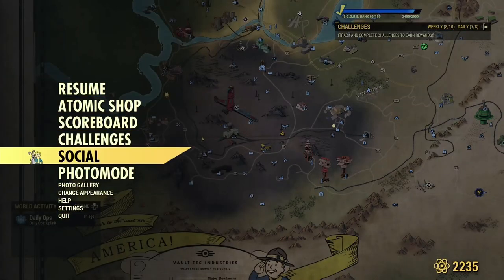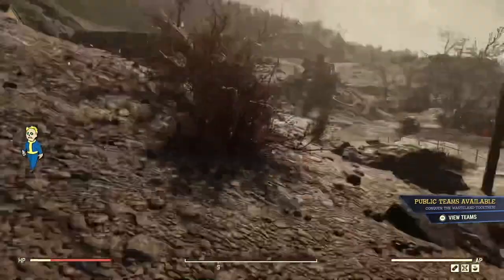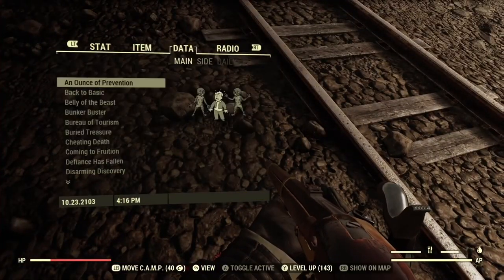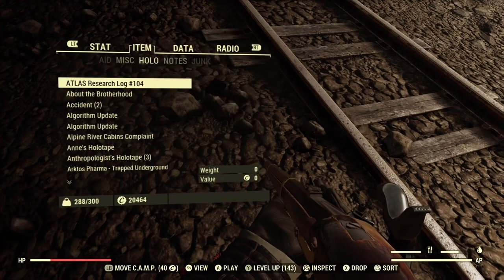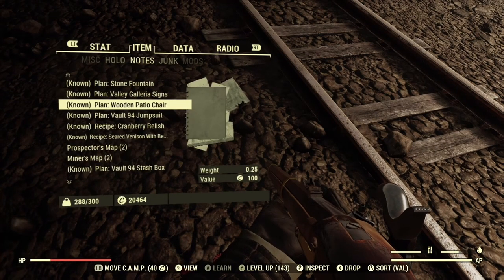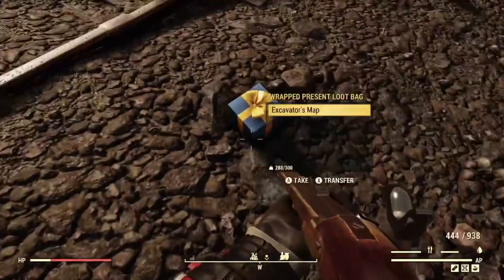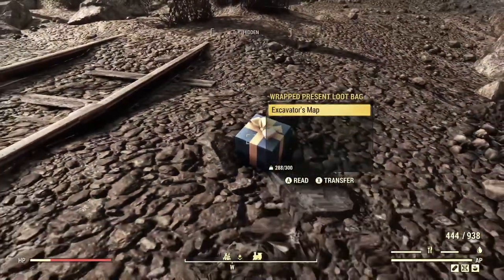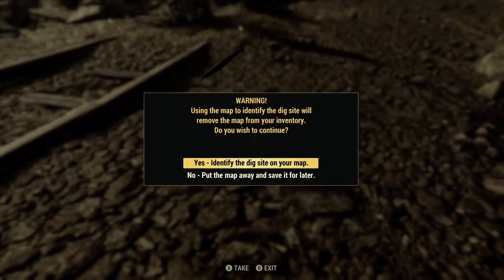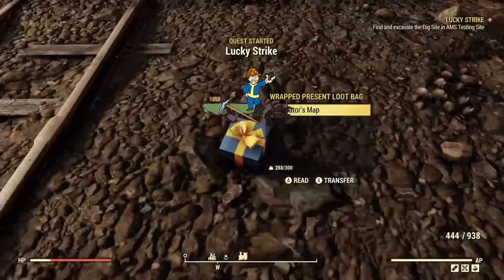Now leave the server so you can repeat the glitch on a different server. On the new server, go into your inventory, drop the map on the ground, press no after reading it the first time, then press yes the second time. That should get the quest to pop up on your screen again. Once it does, read it, put it back in your inventory, and rinse and repeat.